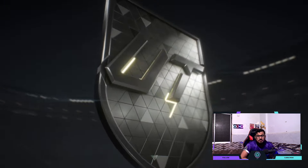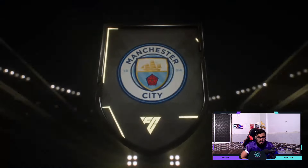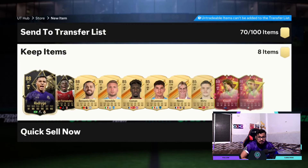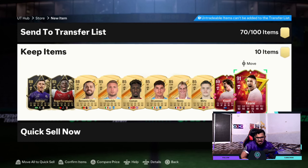Straight away it's an inform — that's good. It's going to be a double walkout: a Bernardo Silva and an inform. And we packed a Gullazzo card too. As you can see, 85-by-10 is the clear choice — two informs and two Gullazzo cards. Unfortunately we haven't packed an icon, but it's always better to choose 10 cards instead of one.